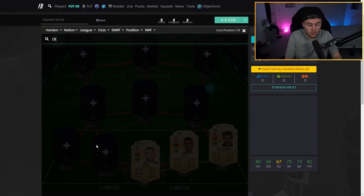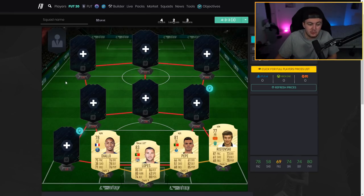At left center back we have Diallo, who looks pretty overpowered this year — 75 pace, 78 defending, 76 physical, 76 dribbling, and 71 passing. A really well-rounded CB card for the start of the game. He won't be very expensive either — probably around 1,500 to 2,000 coins at most. He's a decent, well-rounded defender and I'm looking forward to trying him out.